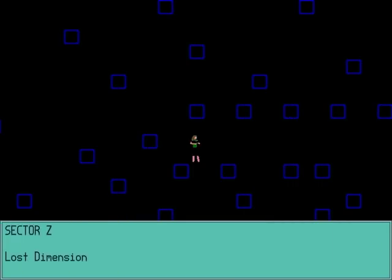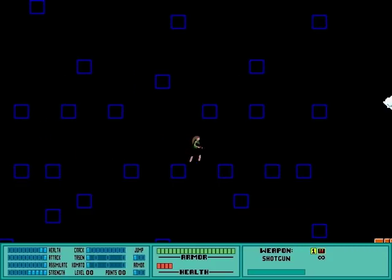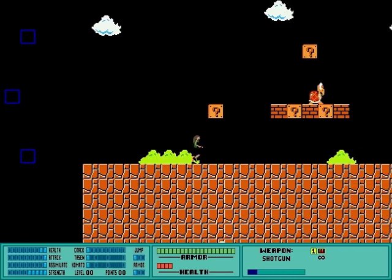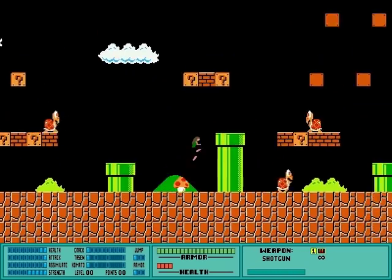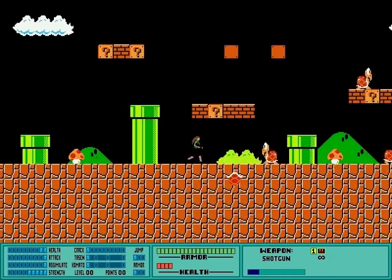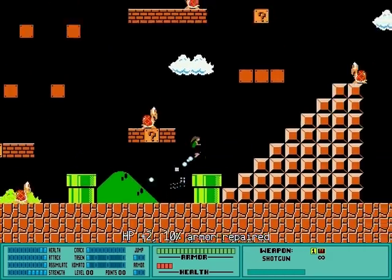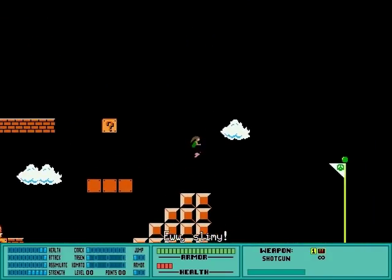If you want to explore Sector C for yourself and see all the other things that weren't finished yet, including the really awful writing, there's a download link in the description below. As you can see, Sector C is already a bit different — in fact it's almost completely made up of graphics and enemies from various NES games. The mushrooms here work like red nanofields, and as in the final game you can poke the enemies to get a few different messages. Of course you can kick them too.